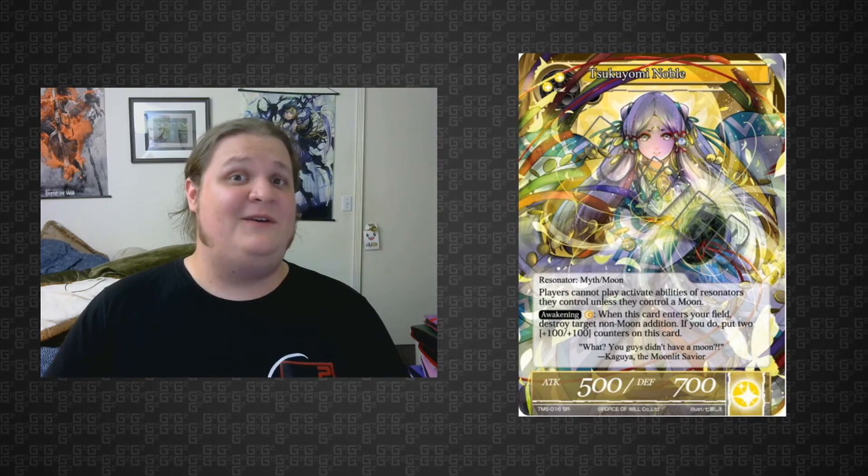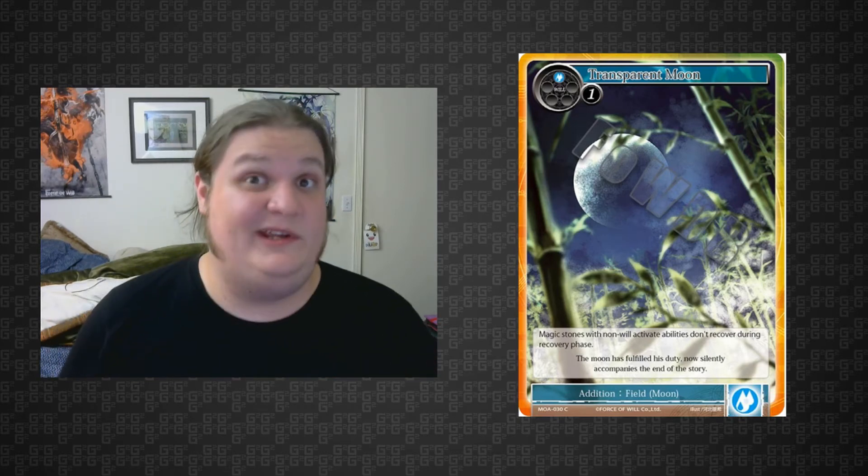Next we have an actual moon addition. It costs one blue and one magic stone: non-will activate abilities don't recover during recovery phase. This is usually a one-of since not many stones actually have other abilities, but if your opponent is running them, this is just a free 'hey, your stones don't untap.' If your opponent calls a spirit stone and then another stone with an activate ability and you drop this, they're suddenly back to turn one and very sad.